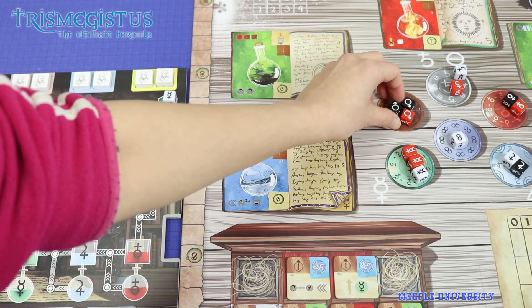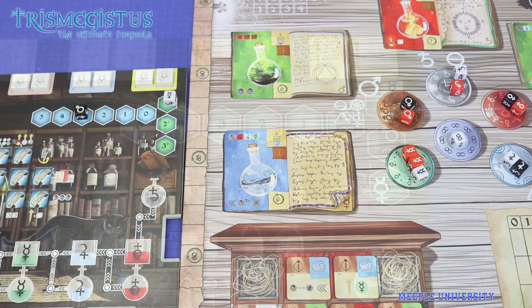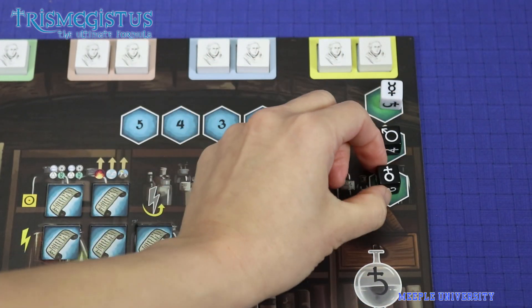Each player then takes turns taking action. After a player finishes taking action with a die, they will take another die till all three dice are collected and used. The same applies for all players, and that signifies the end of the round. After three rounds, the game ends, and the player with the most points wins. So where are the points coming from?